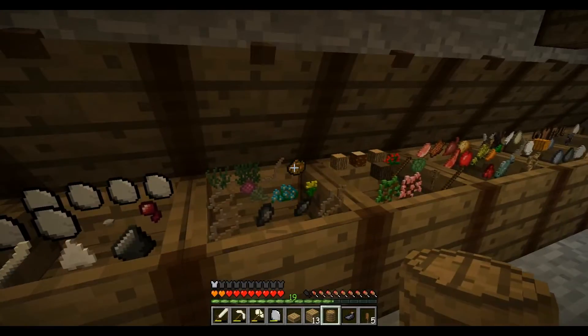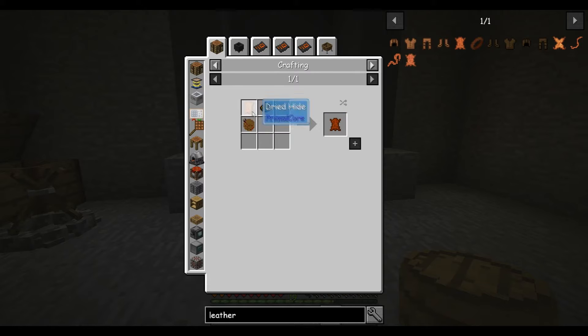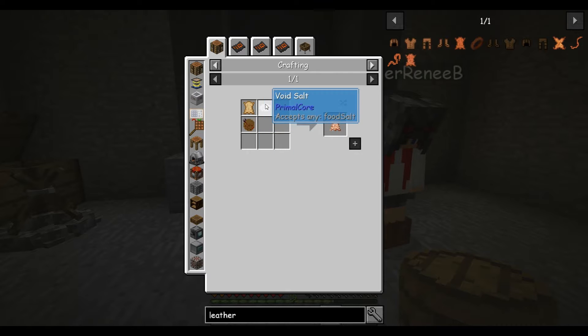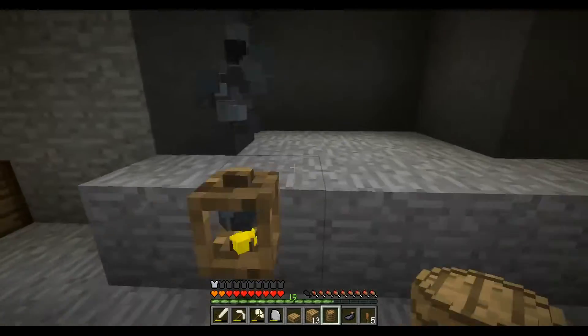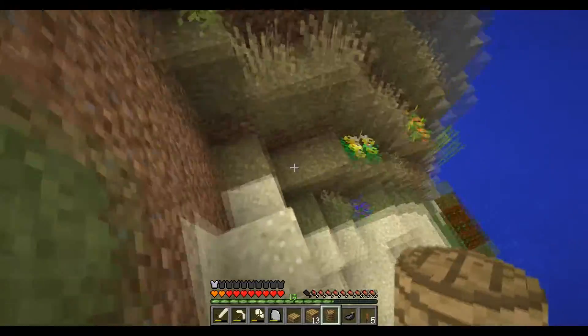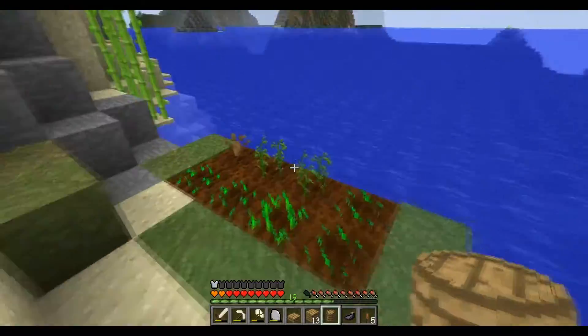It's from those barks that we ground up a while back. To get the dried hide, I need to take salted hide on a drying rack for two minutes. To get the salted hide, I need some salt with rawhide — which we have 62 of — and a fluid bladder. I'm going to fill this barrel up with water and use that as our water source for making all this.